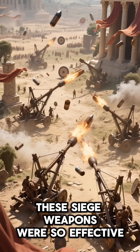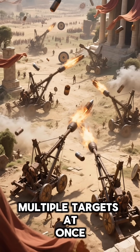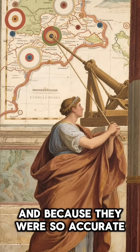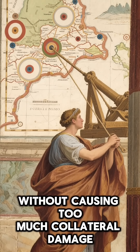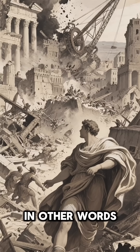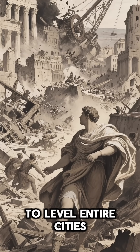These siege weapons were so effective that the Romans would often use them to attack multiple targets at once. And because they were so accurate, they could hit a specific area without causing too much collateral damage. In other words, the Romans could use these catapults to level entire cities if they wanted to.